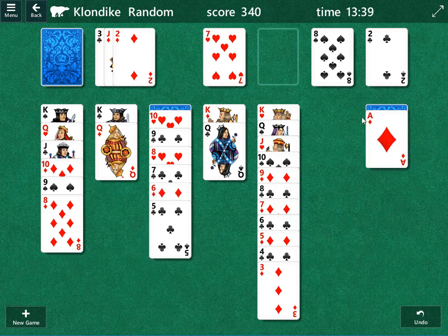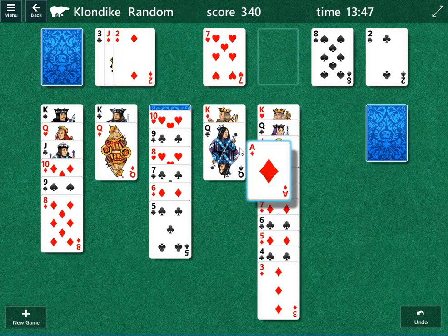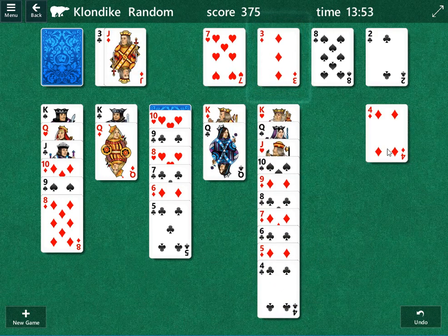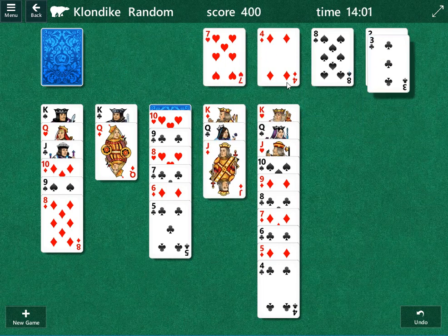By moving the eight of clubs right there. Now there's a five of clubs — that's a good card, we can move that. Because that's going to allow us to move the deuce of diamonds up top, and a bunch of other cards very shortly. So we can move the deuce of diamonds, the three of diamonds, the four of diamonds up top. Now we can move this jack of diamonds down below.